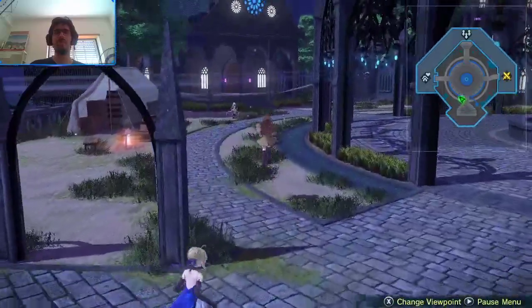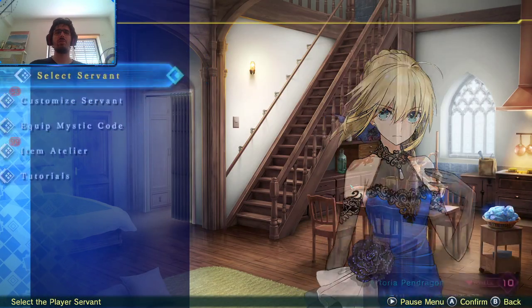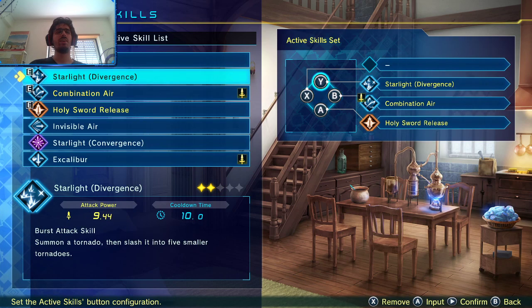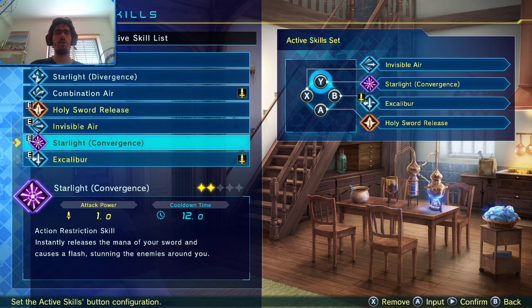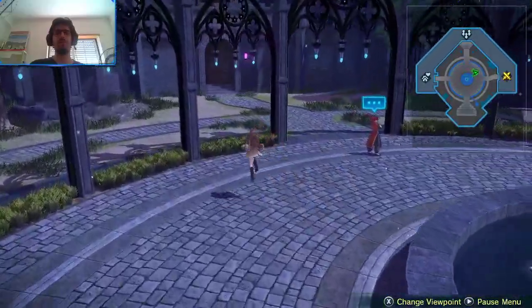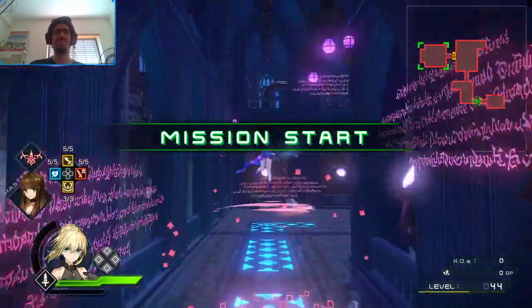I also recommend Starlight Divergence. If you can use Combination Air, by all means go for it. Strike Air, I like it but that's me — I know it has problems. Starlight Divergence deals less damage than Strike Air, yes, but it's safer. Safety is priority number one in PvP — more priority than just about anything else. How safe can you be while doing as much as you can? You can also just have fun and ignore safety protocols.